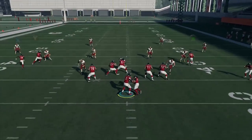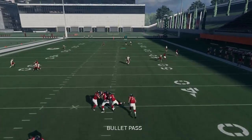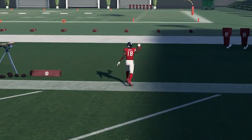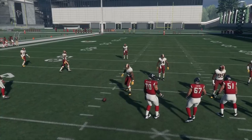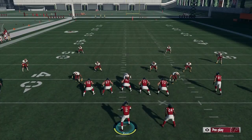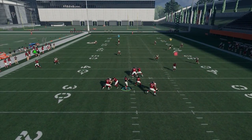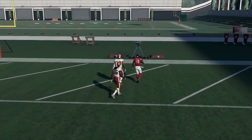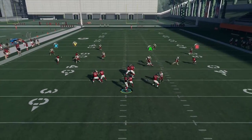We're going to play Cover 4 and try to bomb deep. We're on the right hash and we throw it up top — Gabriel makes a play but he's not really behind the safety. So in practice, we try the left hash instead, since the wide receiver starts on the far side. It's way more open — we throw it over top of the strong safety and he's nowhere near Taylor Gabriel on the deep post for a touchdown against Cover 4.